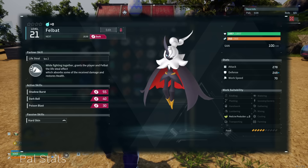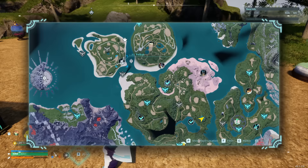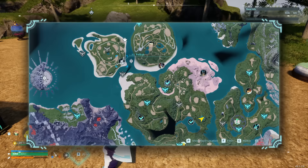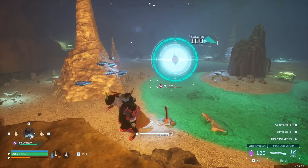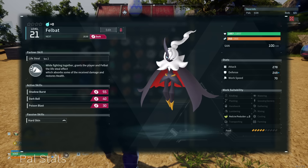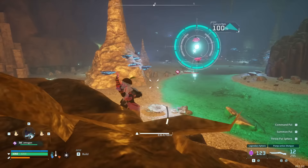Second, we have Felbat. This one is a bit more common — it has an open world alpha boss right here and you can find it in the grassland dungeon specifically, but it doesn't naturally spawn in the overworld. Generally you can find this in the high teens to low 20s level-wise, so it is an easy catch. Most people underestimate this PAL when they first see him, as its partner skill — actually unlocked by default — is Lifesteal, which literally gives you Lifesteal on the damage that you do, so you can heal for doing damage while this PAL is on the field. It also has medicine production level 3 as a base skill, which is a pretty solid work skill when you need it.